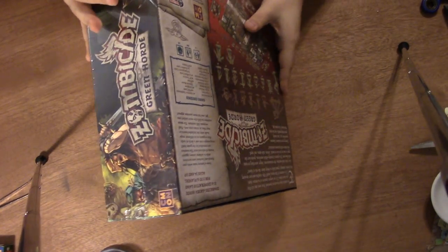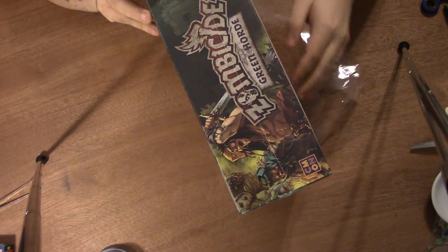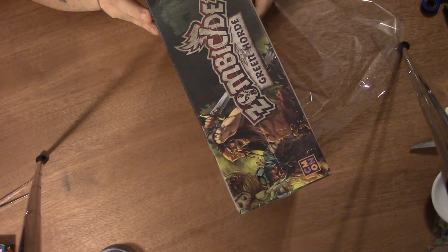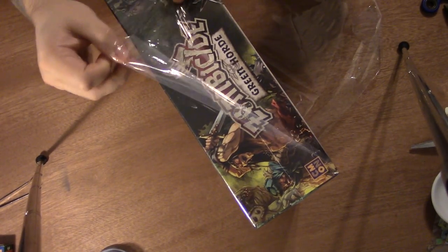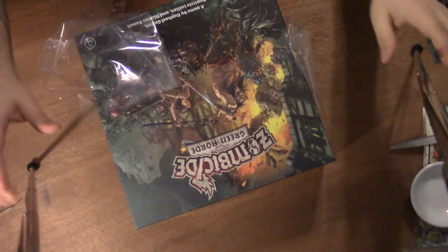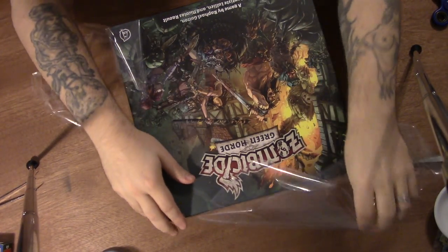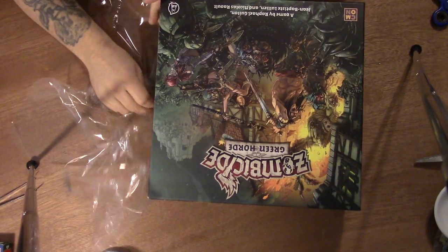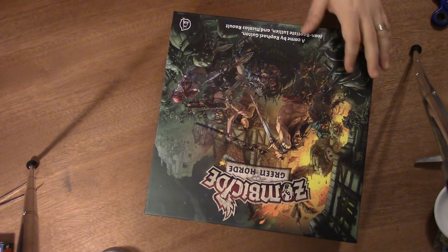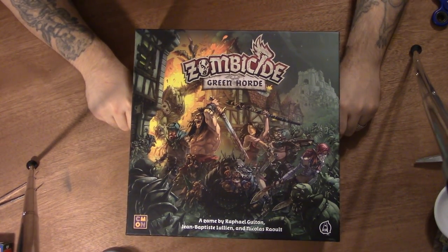Let's see what comes in it. The rules and whatnot are online at least — Cool Mini or Not usually publishes the rules, so if this didn't have the rulebook you could probably still find what you need to play. So there's the box in all its glory, and we'll lift this cover here.